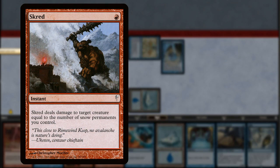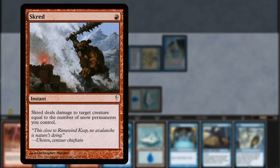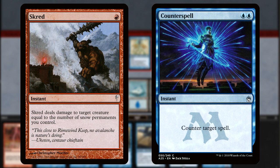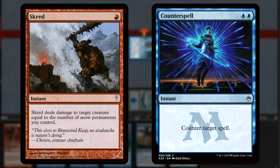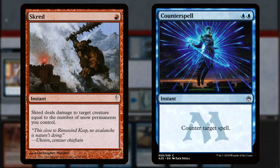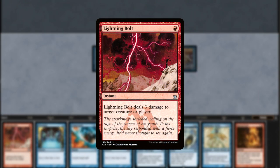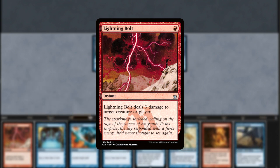Scred is a card that sets this Delver deck apart. It's a removal spell that has no trouble taking care of a resolved Gurmag Angler all on its own. Counterspell is our other key non-creature interaction spell because it can answer even more than the already versatile Scred.